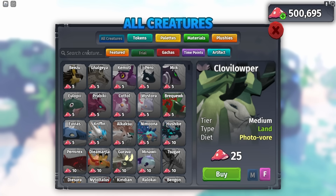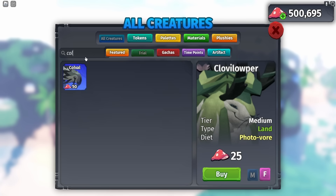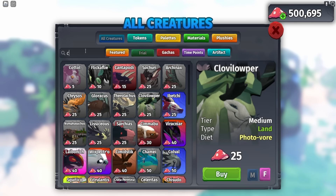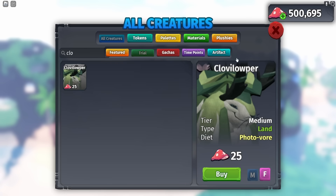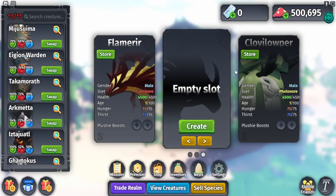You can search up any creature and go to Trial if you want to test it before you grind for it. The Cloven Loper is only 25 mushrooms in the trial, and the Flamer you can get for 400. I recommend not buying stored ones — if you don't have a revive token and it dies, you lose it. I'm only doing this to showcase it for you guys.